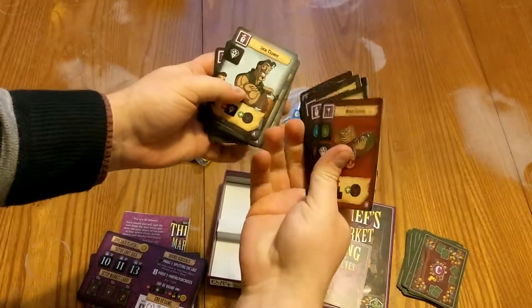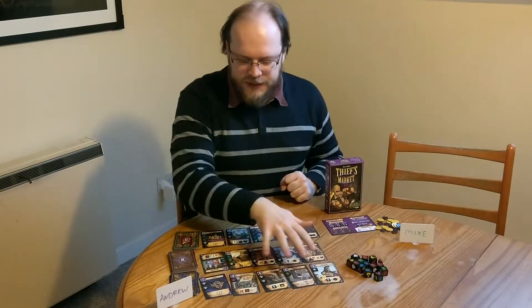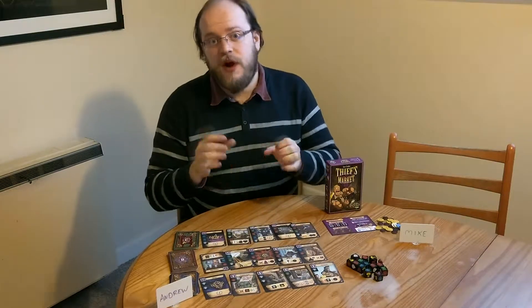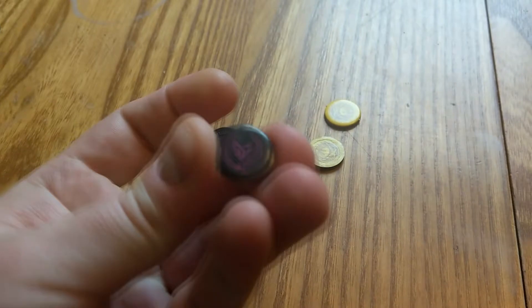These are places, characters, and items that form your criminal empire, I suppose. You have a variety, and they all have a cost, and they let you manipulate things — change gems into other things, earn money, earn victory points, and so on and so forth.